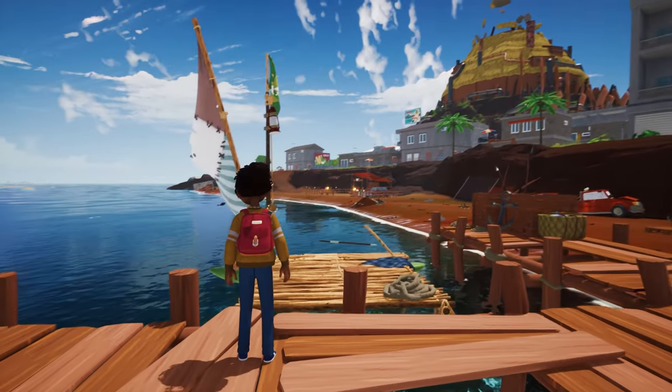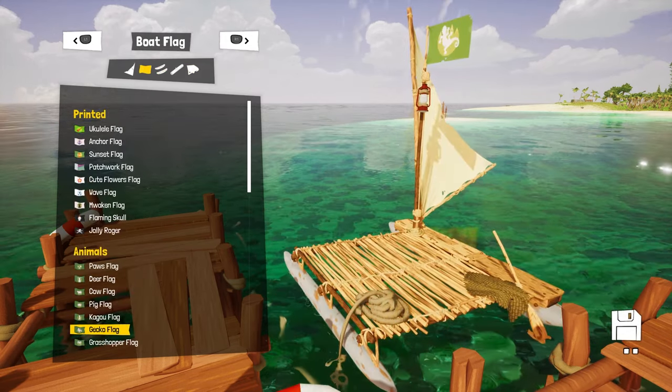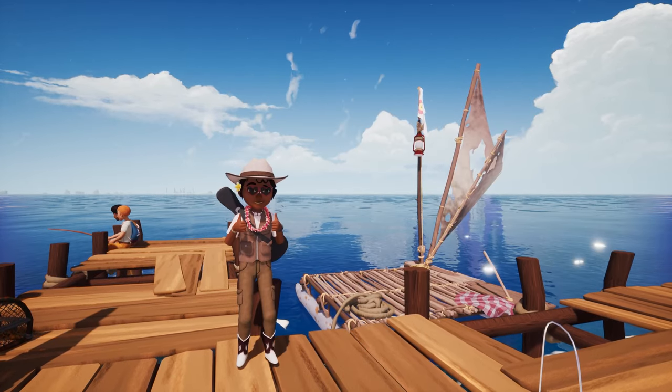Similarly, your boat can be customized with multiple variations of sails, flags, wood finishes and liveries. We are very excited to see the crazy combinations you'll come up with.